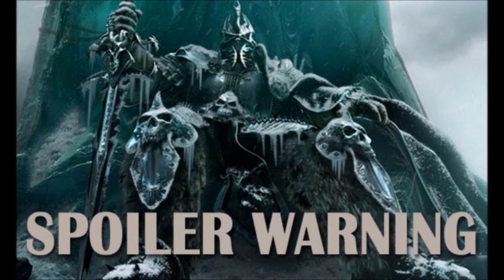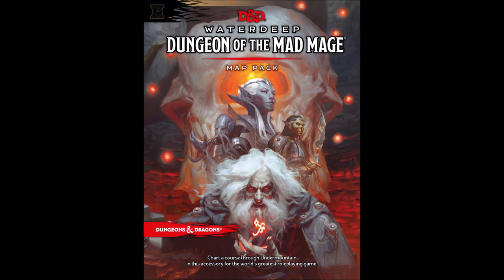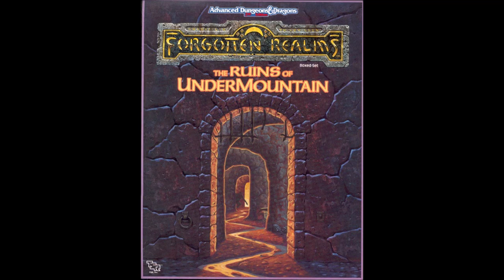Waterdeep: Dungeon of the Mad Mage was released on November 13th, 2018, and details all 23 known levels of the vast labyrinthine complex beneath Mount Waterdeep known as Undermountain. The dungeon predates the city, and is overseen by an ancient and crazy wizard named Halaster Black Cloak. Undermountain was first detailed in February 1991, and explored the first three levels of Halaster's dungeon, and is one of the all-time classic releases for second edition D&D and Dungeons and Dragons in general.